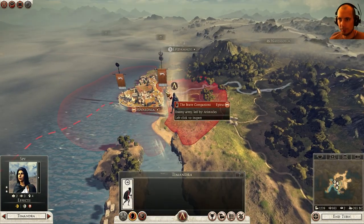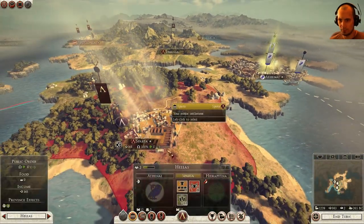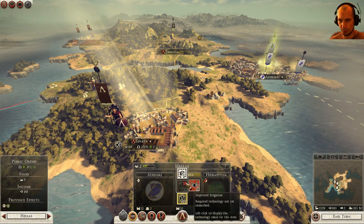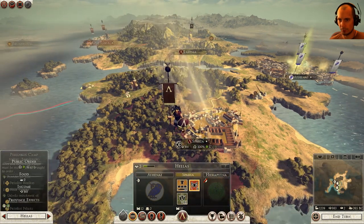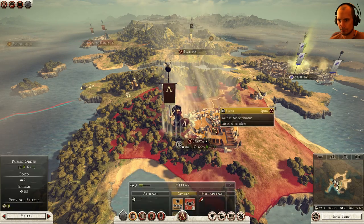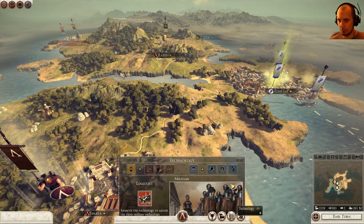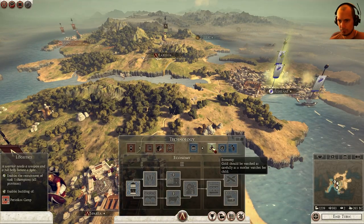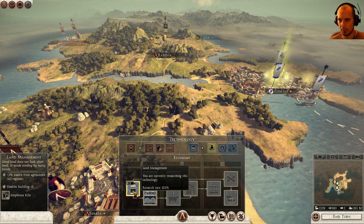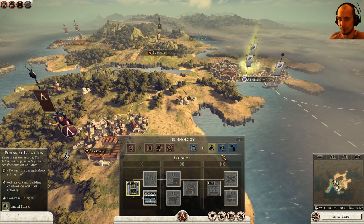I've got my spy up here. I think I already used him that turn. I should probably research that next. I'm going to go with land management and improved irrigation. Food is definitely important, I really think.